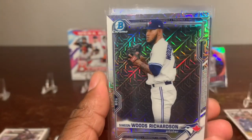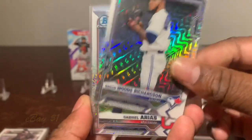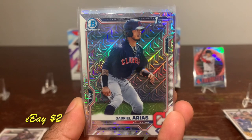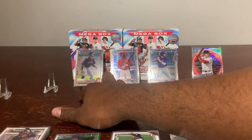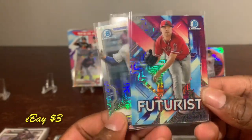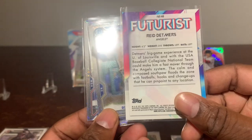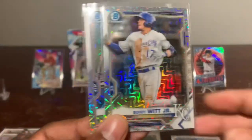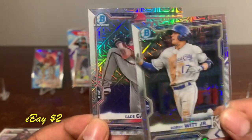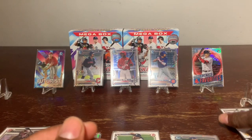Now let's wrap up box number one with the chrome cards. We got Simeon Woods Richardson — very nice card. Gabriel Arroyo's first Bowman Chrome — very nice pull. Then we got the Futurist of Reid Detmers — love this card. Up next, Bobby Witt Jr. second year. And Cardi Cavalli chrome. That's it for box number one.